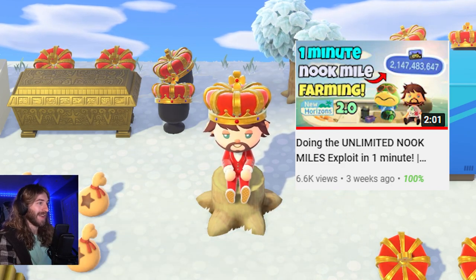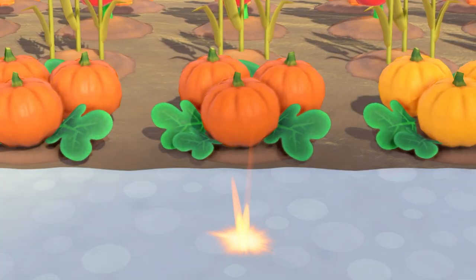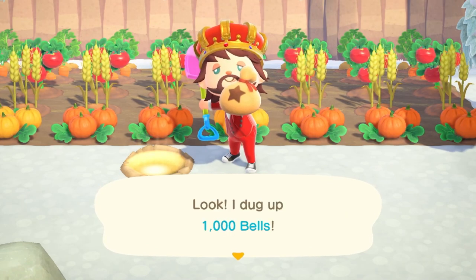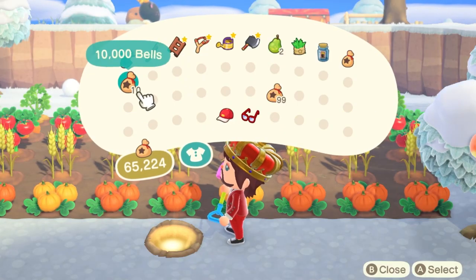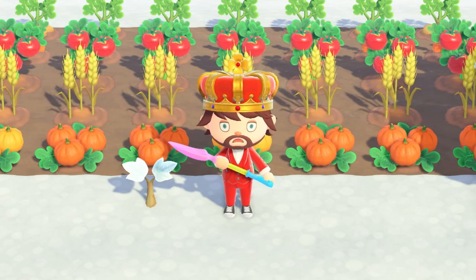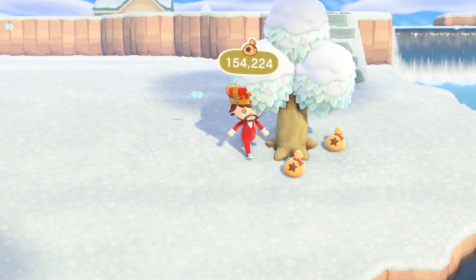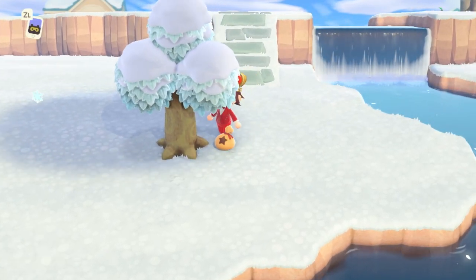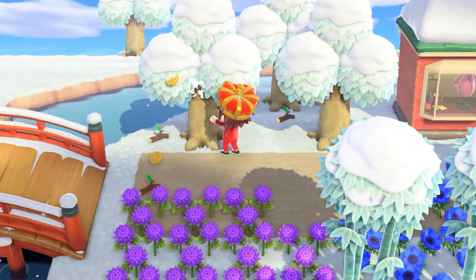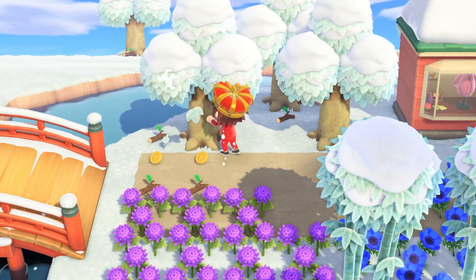Method nine is money trees. If you ever notice a glowing spot on your island, dig it up to get some bells. Then you can put bells back into that glowing hole and it'll plant a money tree — turn 1,000 bells into 3,000, or 10,000 bells into 30,000. I wouldn't plant more than 10,000 bells because any amount over that doesn't guarantee a profitable return — you're basically gambling after that. You can also shake regular trees for bells, though the amount isn't really worth it.